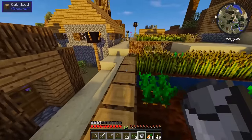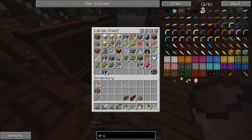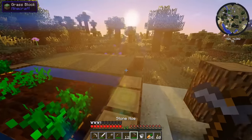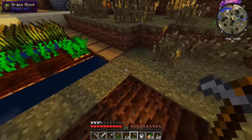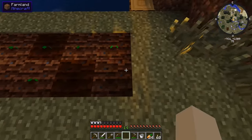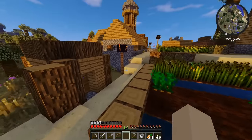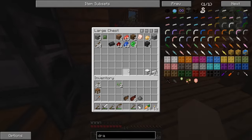Do we have our hoe on us? We don't. Let's go grab that and till the land for the melons. We need to till the middle bits here, because this is where the actual melon stalks are going to go. I think we have a pretty good amount of bone meal, though we don't have enough melon seeds to fill the whole thing. We should have enough bones to bone meal the stalks and get them up pretty large.